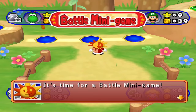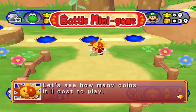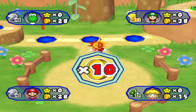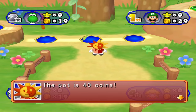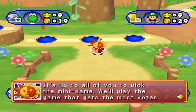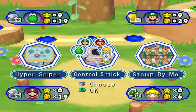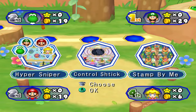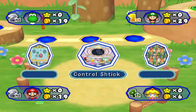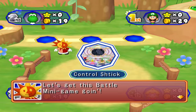Battle minigames periodically appear in lieu of a four-player minigame about 20% of the time. The amount of coins stolen from each player is determined via roulette — possible results are 5, 10, 20, 30, and 50. The low values are more common during the first half of the game, whereas the high values are more common during the second half. Once all coins have been gathered, every player will vote on which of the three battle minigames shown they would like to play. Whichever receives the most votes is selected. If there's a tie — two minigames each receiving two votes — the game chooses the minigame that received zero votes.